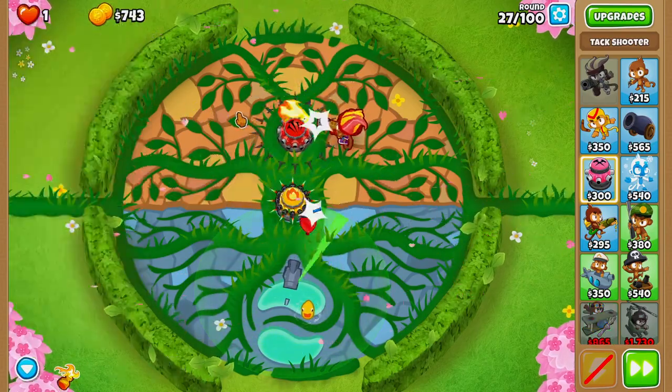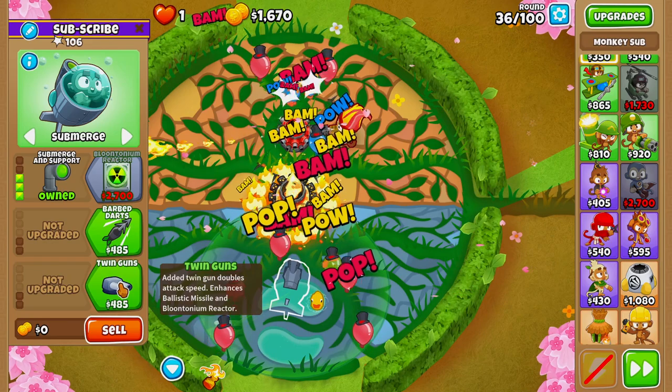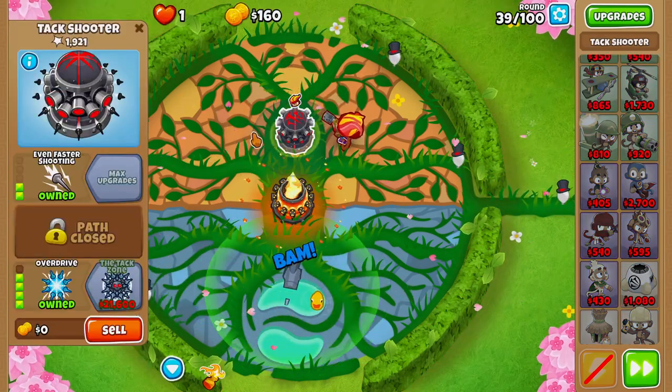On round 27 we'll buy even faster shooting, then ring of fire on round 34. On round 36 we'll buy twin guns and air burst darts for our monkey sub, then on round 39 we'll buy overdrive for our top tac shooter.